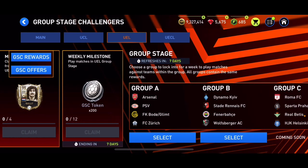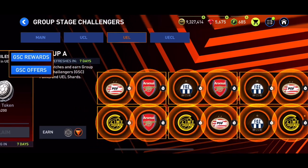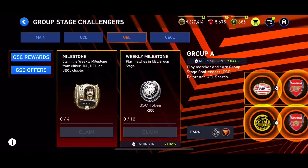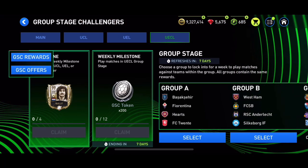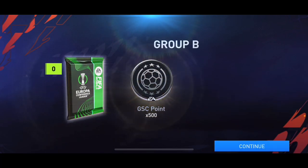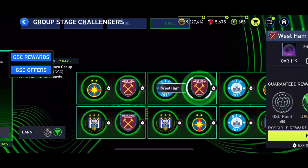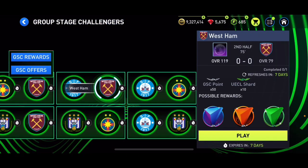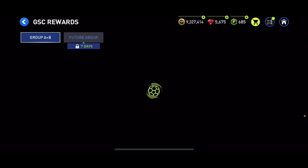In the UEL chapter we can choose a group — I'm going to choose the Arsenal one. That gets us 500 extra GSC points. We've also got a 99 overall card here. For UECL I'm going to go with the West one — 500 GSC points again — and we get these teams where we'll earn extra GSC points and shards.